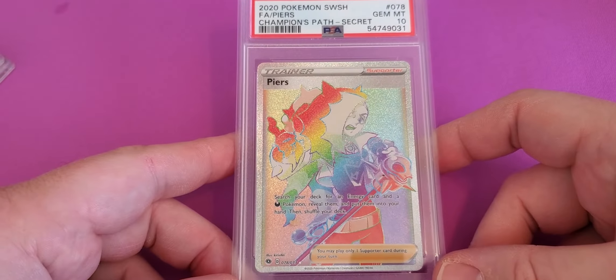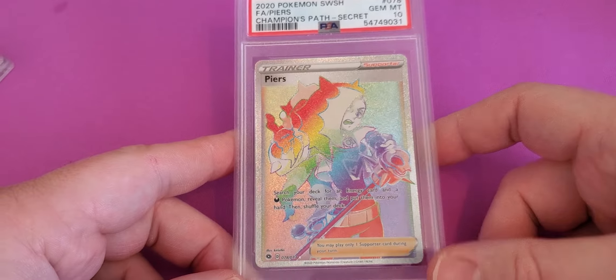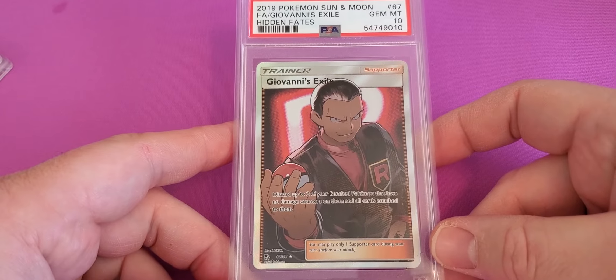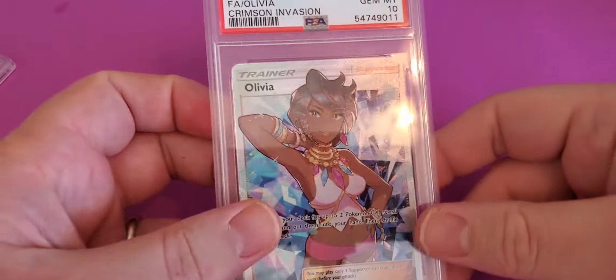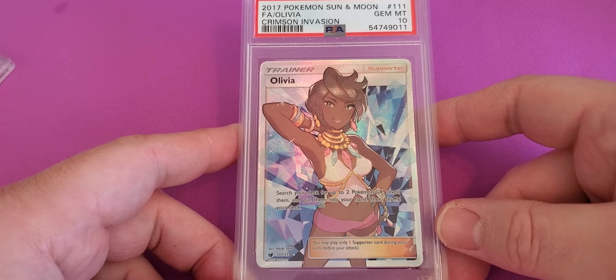If you follow me on Instagram at KensCardCorner, you've already seen these next 4. I thought it was pretty neat that I hit 4 for 4 with these. Champion's Path Full Art Secret Trainer — Gem Mint 10. I have a Giovanni's Exile Hidden Fates — Gem Mint 10. An Olivia from Crimson Invasion Full Art, Gem Mint 10. And last but not least, I have a Hop, Champion's Path Full Art — Gem Mint 10.